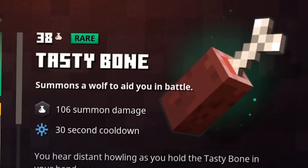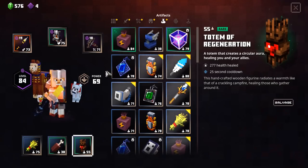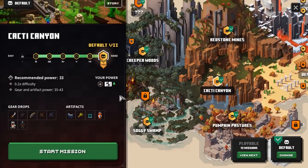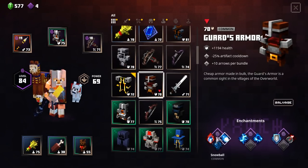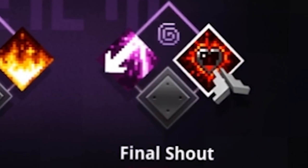The first thing you'll need is a couple of items: wonderful wheat, a tasty bone, and a totem of regeneration. I actually had to grind out for the bone, but if you need them, you can check in some of those levels and see if the item is in the drop table. You'll also need armor with Final Shout on it. That's basically all you need.